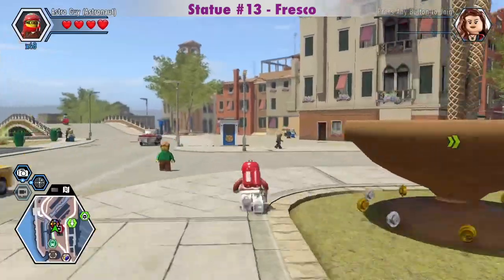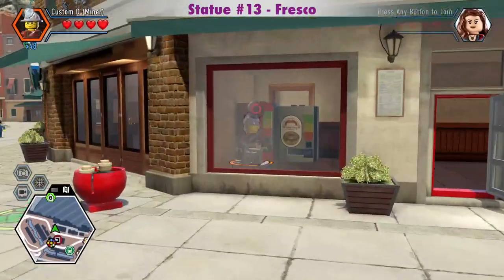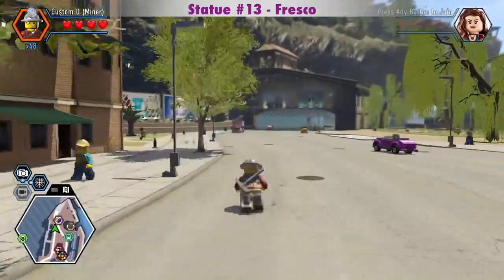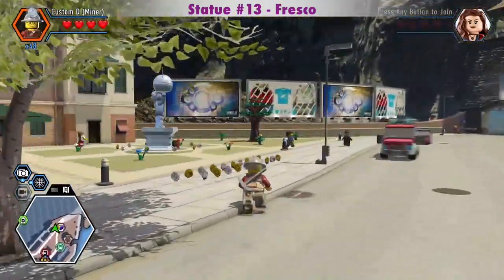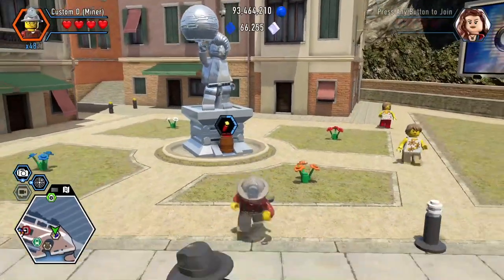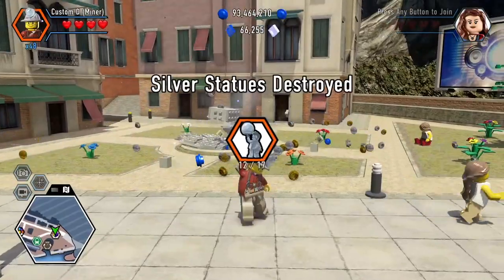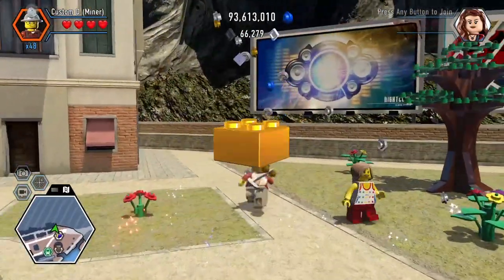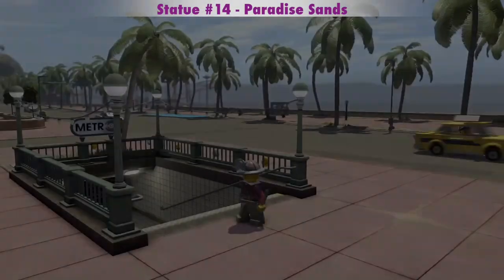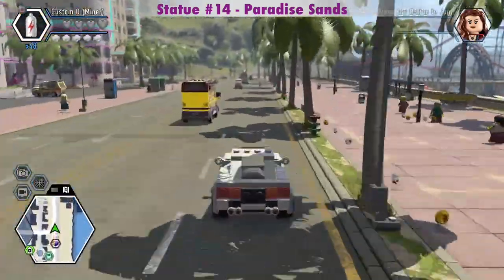I just recently showed where the dynamite and the silver statue is in Fresco in my Fresco character video. The dynamite vending machine in Paradise Sands is at the pier. The silver statue is right across the street from it.